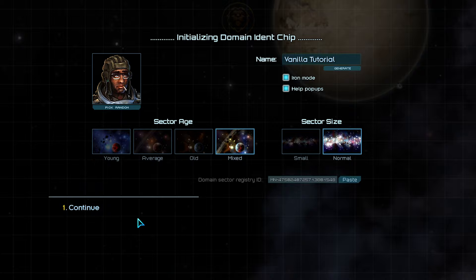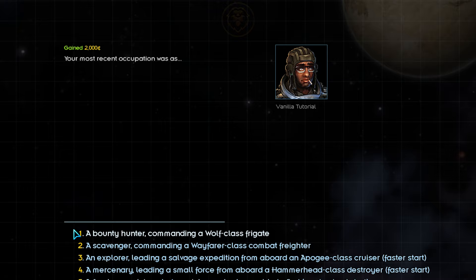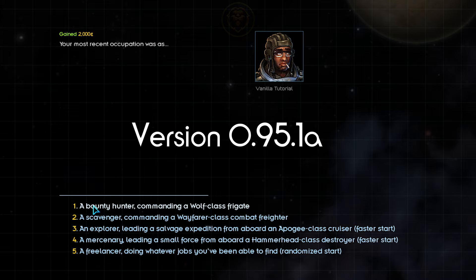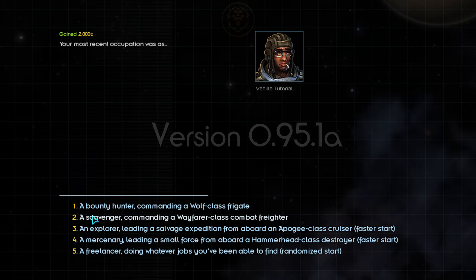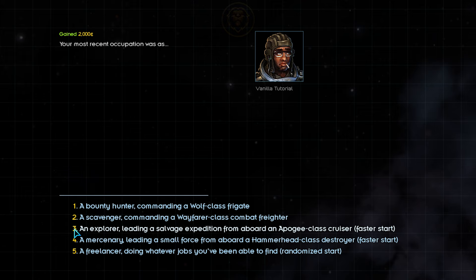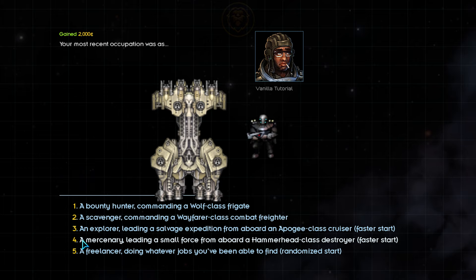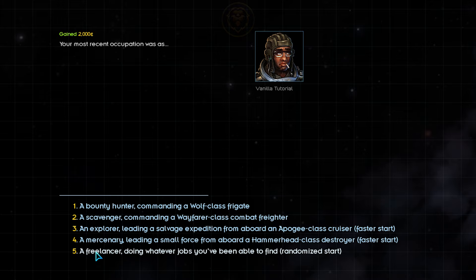Looks like we're all good to go on this page, let's continue. We're given a measly 2,000 credits and must choose what our most recent occupation was in the sector. In the current version of Star Sector, which is 0.95.1a at the time of this video, we are given 5 starting options. Options 1 and 2 are the classic starting options, with 1 being a combat-focused vessel and 2 being a small but capable freighter. Options 3 and 4 were added later for a faster and easier start: option 3 gives you a large exploration-focused cruiser called the Apogee, and option 4 starts you with a Hammerhead destroyer with a small marine company aboard — great for raiding parties. Option 5 is the true wildcard start, where you will be given a random assortment of starter ships.